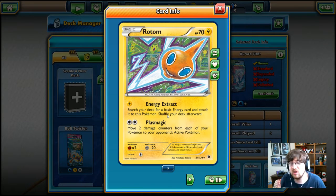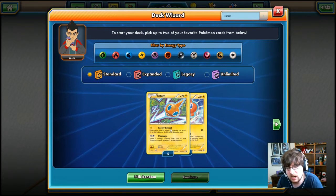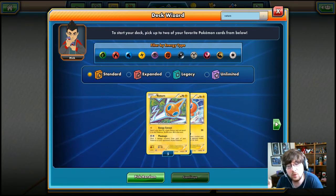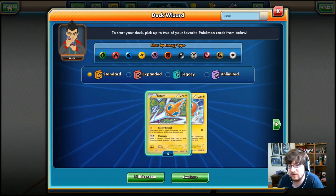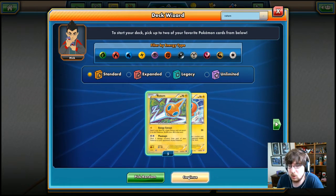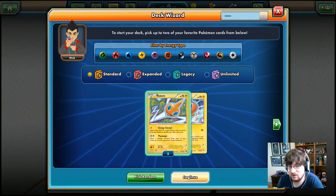Plasmagic moves two damage counters from each of your Pokémon to your opponent's active. That's kind of cool if you do a lot of damage to yourself. So can we get Rotom to work in a theme deck when everybody gets hurt all the time? We're not sure, but I thought it was a neat one — especially since the Pokédex Rotom was just recently announced. Let's get this deck list underway.